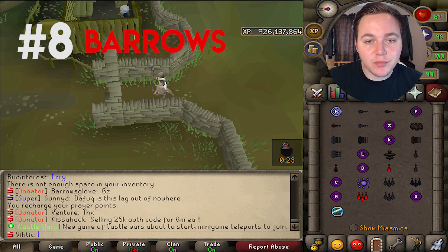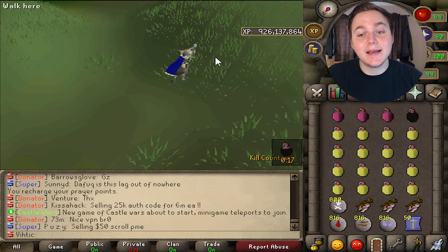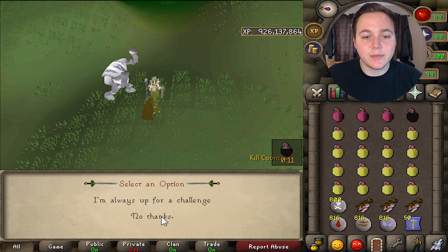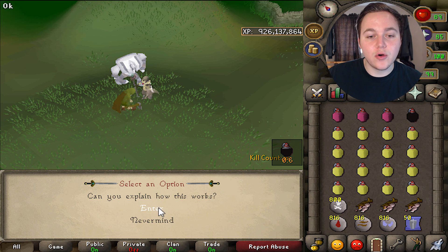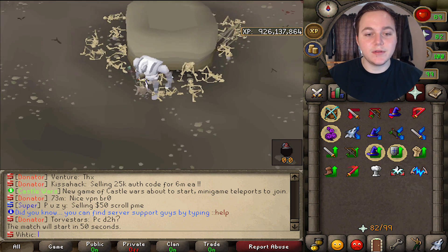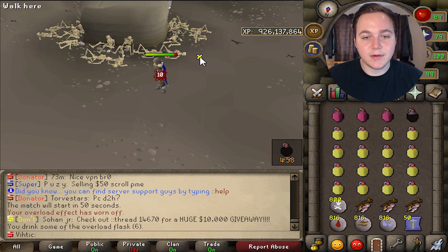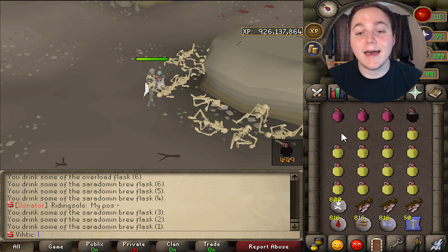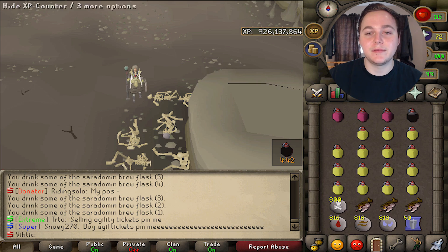Another good money-making method is barrows. What you're going to want to bring is a good magic setup. I'm using the Zuriel's staff so I can use the miasmic barrage — I'm bringing runes for that. I recommend overloading before you go in there so you're not already low health. When you're in here it will start in 50 seconds, so you have a little bit of time to get used to the area. Be careful with what you bring in here as I have seen it glitch before where people lost items and were not able to get them back, so just don't bring anything you're too afraid to lose.